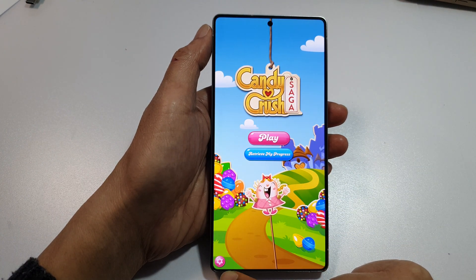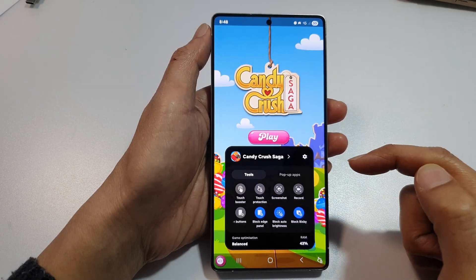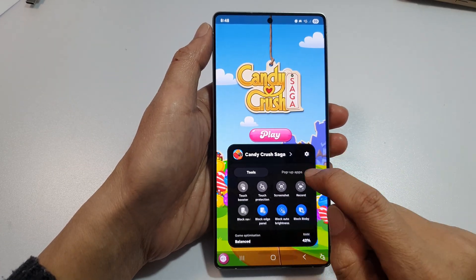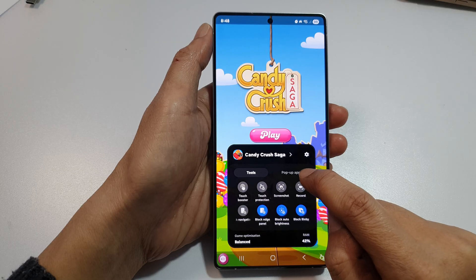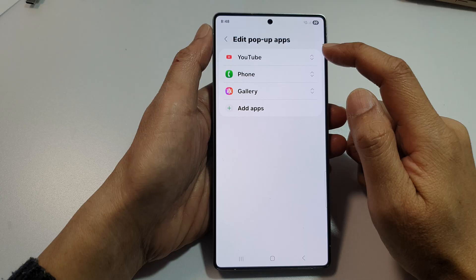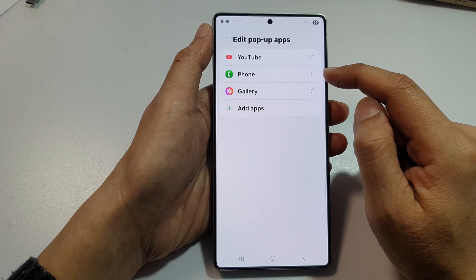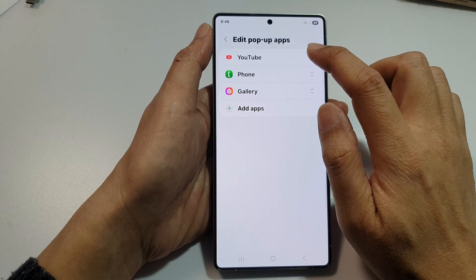Now, if you swipe up in the navigation bar to show it, tap on the settings icon. This will open up Game Booster. In here, you can see it shows pop-ups. So if you tap on that and then tap on Edit, you can also remove the apps that can cause the pop-up. So if phone or messages start to give you pop-ups, you can simply just remove them.